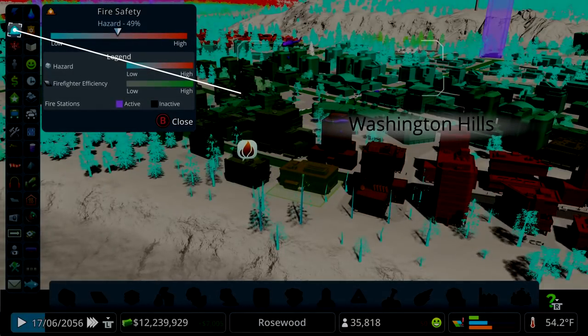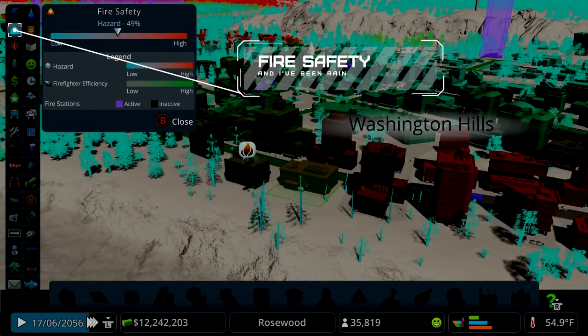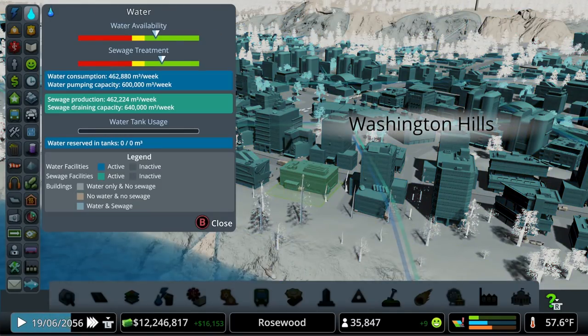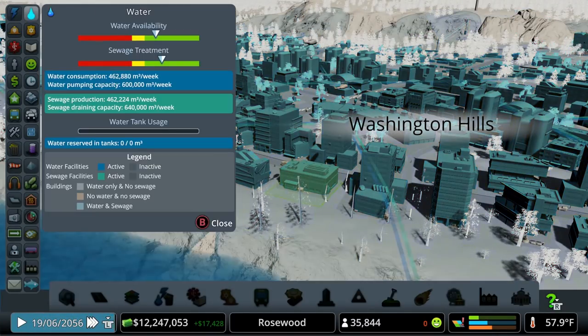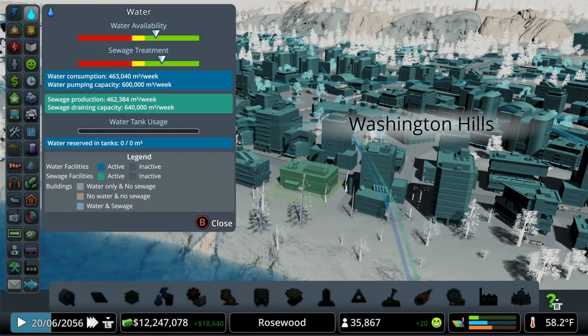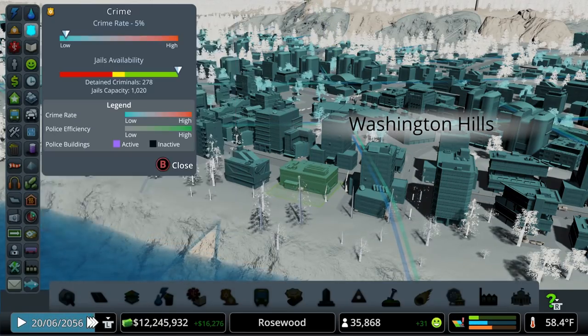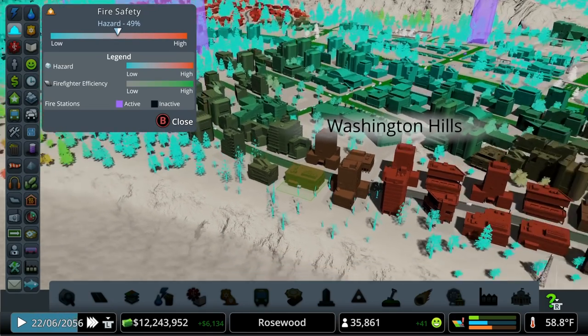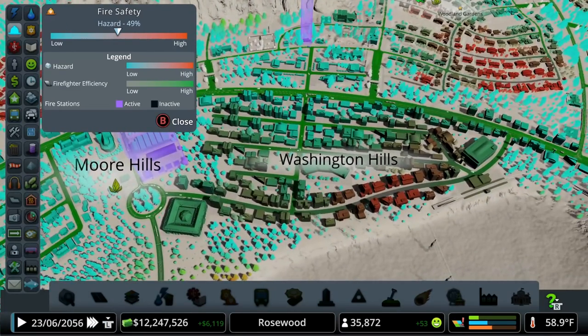Speaking of fires, next on our list is fire safety. Generally, the next few things we're going to talk about — fire, police, health, and education — have a lot of similar concepts. With water and electricity we're mostly worried about whether those meters are in the green and everything is connected. But for fire, police, healthcare, and education, there's an important concept: the green roads.